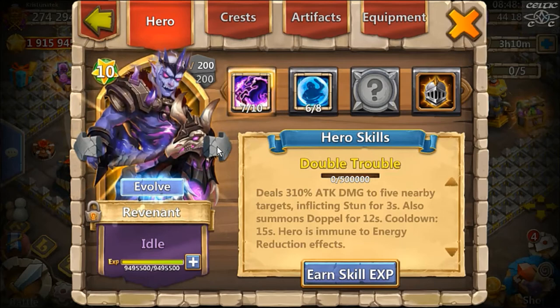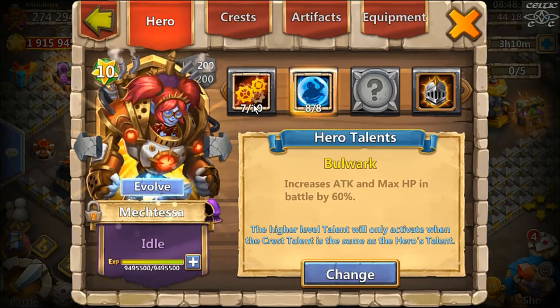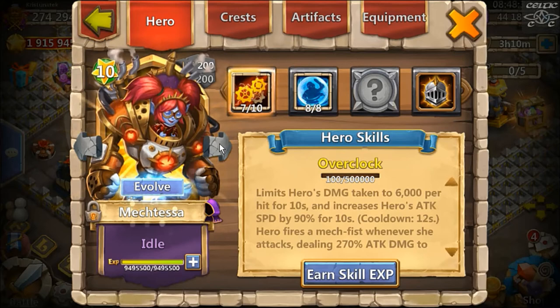Revenant — when I run out of things to level up I might put some work into him, but at the moment he's just maxed out single evolved. Six Bulwark on Mectessa — Bulwark is an okay choice, nothing wrong with it. Only got her up to skill level 7, she only gets used in Fortress Feud and Expeditions. Mectessa is good but they brought out a lot of other heroes and she never really made the step up to one of my main heroes.